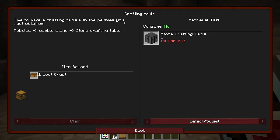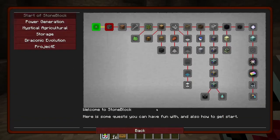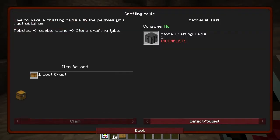So what's our next quest? Now to make the crafting table - time to make a crafting table with the pebbles you just obtained. You get pebbles out of cobblestone - oh, you craft the pebbles into cobblestone and then the cobblestone into the crafting table. I get it now. Okay, so we need to make a stone crafting table.